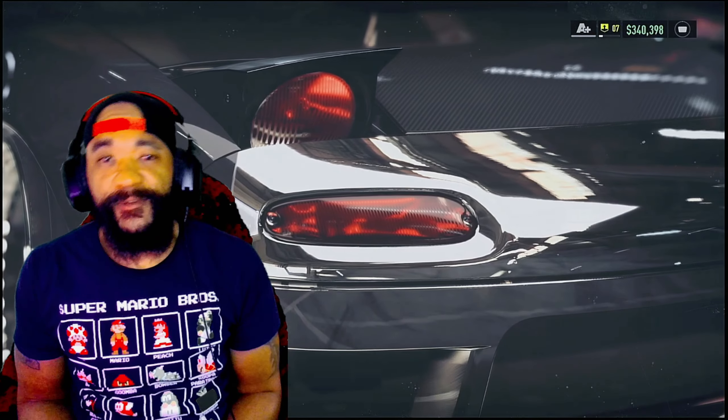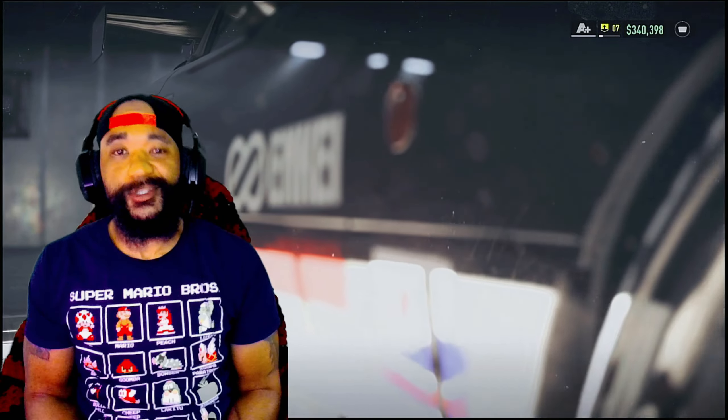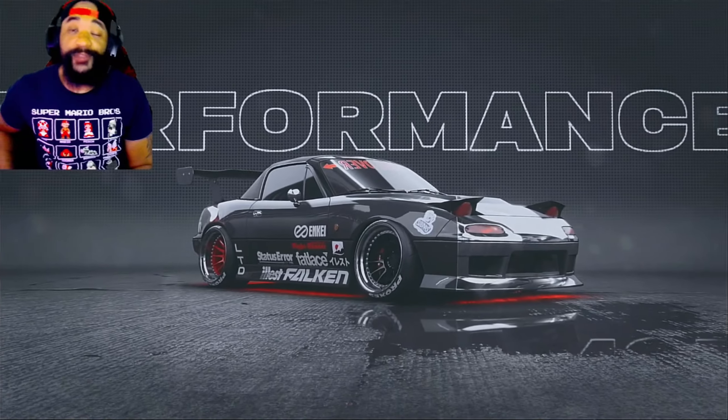Never fear, Mailman is here and I am back with some Need for Speed Unbound gameplay. This is Day 20 of our everyday build series. Today we got the Mazda MX5, or the Miata, built out for A Plus class.